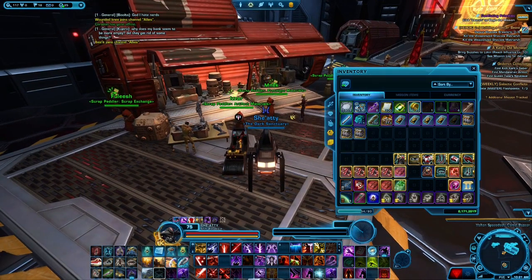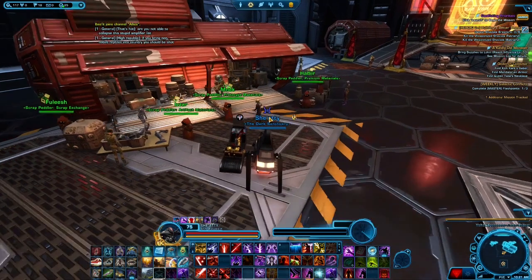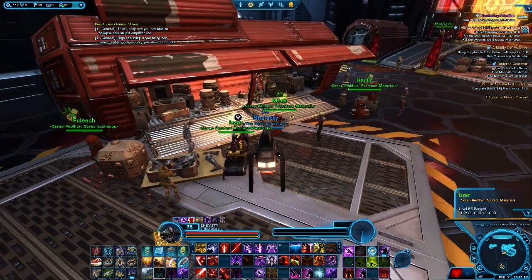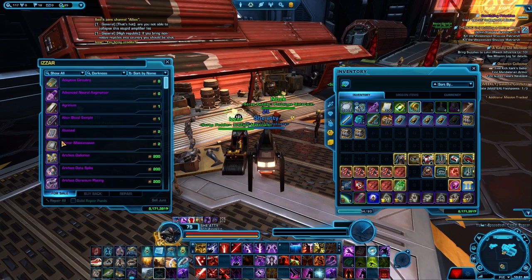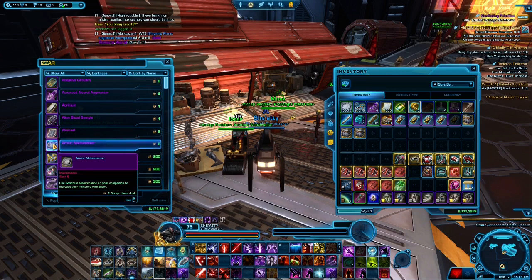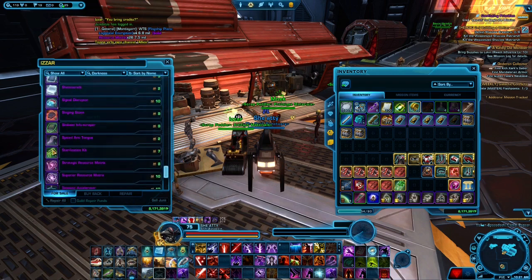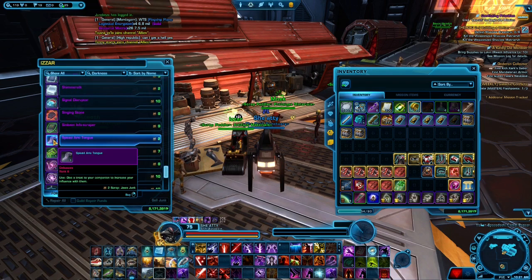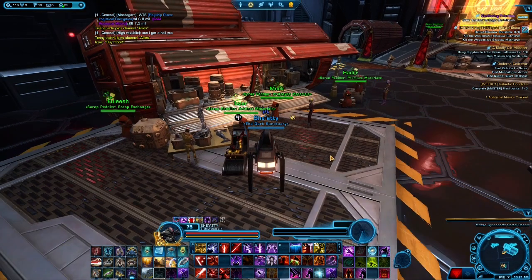The reputation vendors are on this side. The other important thing is the Jawas — this is where you can spend your scrap. They have the green scrap vendor, the blue scrap vendor, and the purple scrap vendor. They're all here mainly for crafting materials. For the purple one, I always spend on two items: armor maintenance for the rank six companion gift, or at the bottom for the Spice Tongue.